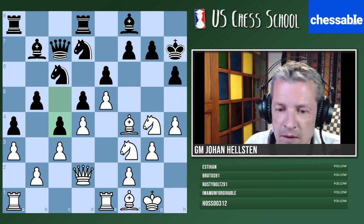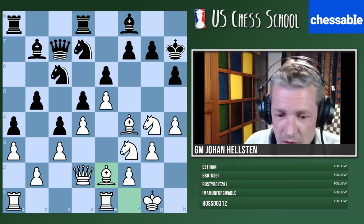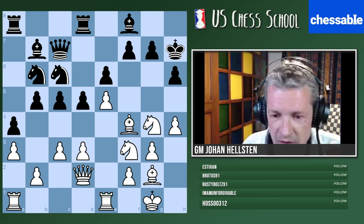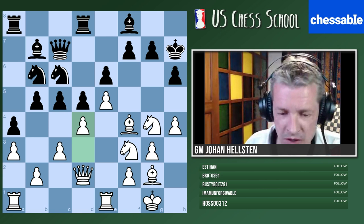The idea is to reroute the bishop to the b1-h7 diagonal — it can go to d3 or c2. That's exactly how the game went. Once you see this picture it's easy to understand: the bishop was good once, but not anymore in this King's Indian Attack structure. White is going for a kingside attack. In the game, white noticed they had to bring the bishop to this diagonal, and for that reason they must play d4 first.